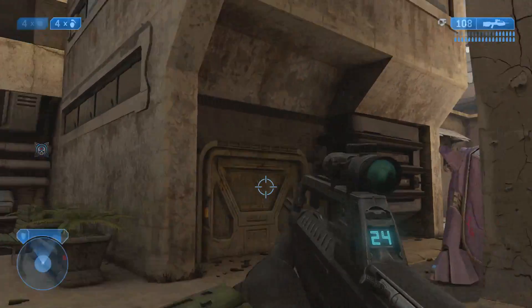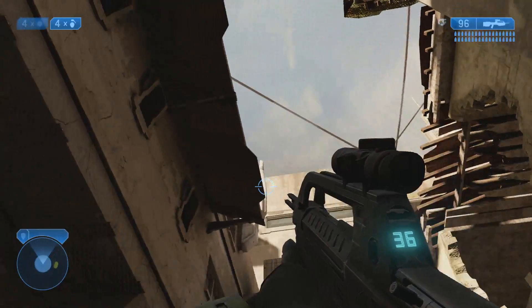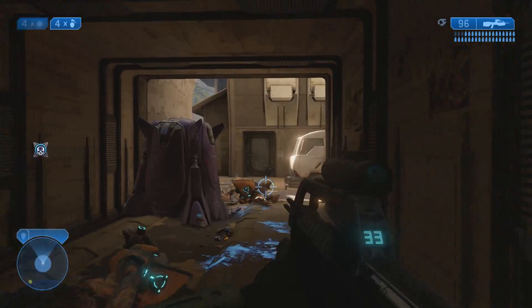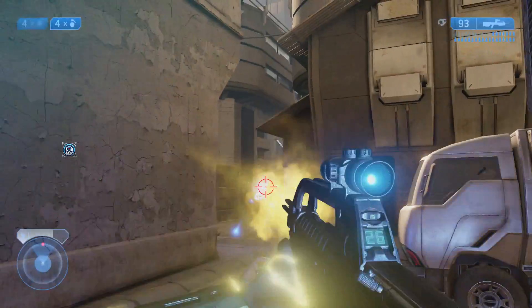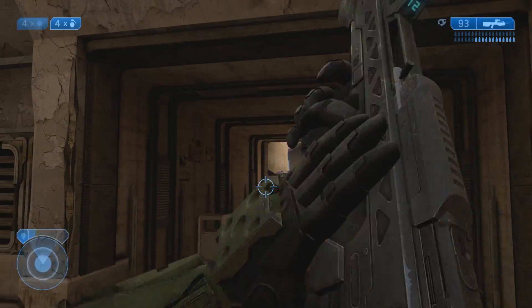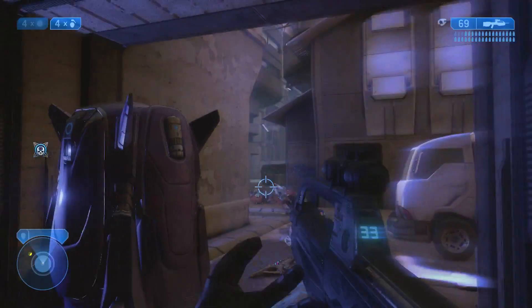The thing about this level is you can bypass pretty much all of it by just jumping on roofs. ETio is the best at this level. They even put an Easter egg up there - in original Halo 2 they put 'Rex' painted in blood, which was one of the devs.